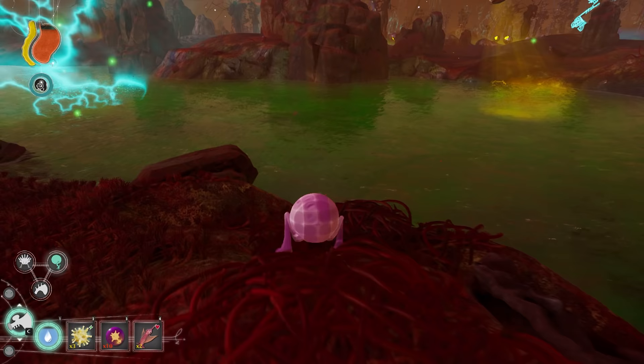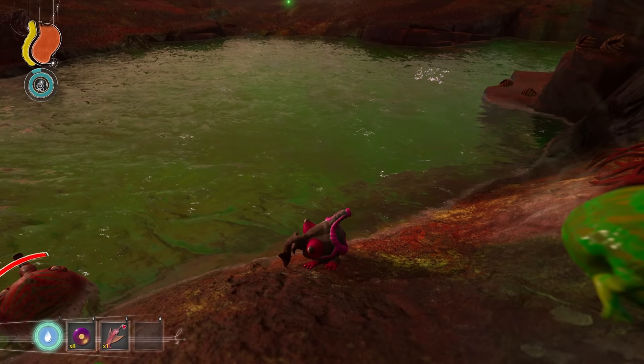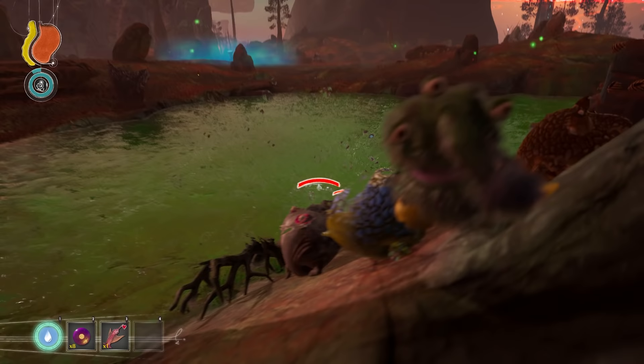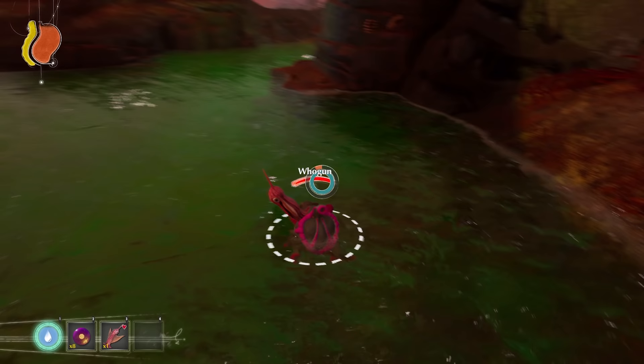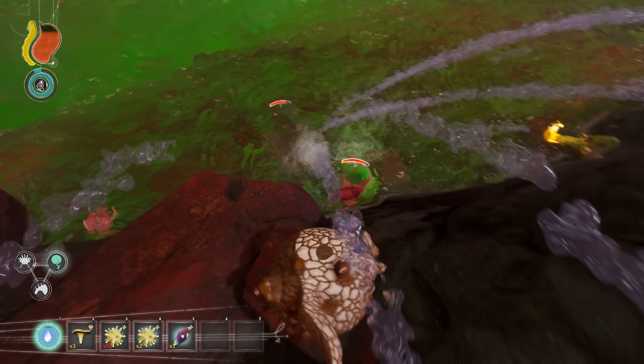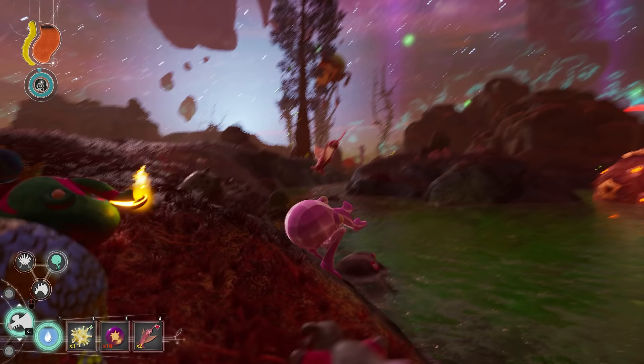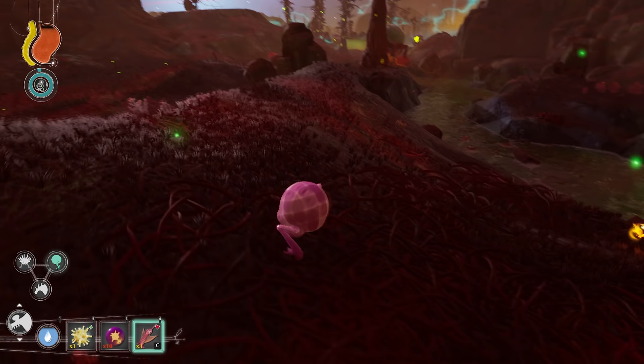If the Squataboo takes control of the Trebom you are controlling, it instantly boots you into another Trebom, as the previous leader Trebom starts running into the water. However, you can retake control of the Trebom that got the Squataboo on it and walk out of the water again. You do not have to shoot the Squataboo off to regain control. But you can shoot the Squataboo off Trebom it is latched onto by squirting water at it. If the Squataboo misses its attack, it will flop around on the ground until it gets back into the water. Trebom can pick up Squataboo and eat them to give themselves 60 HP.